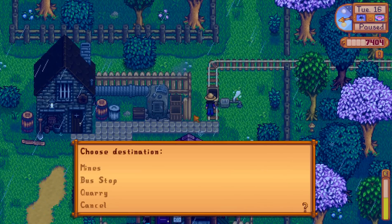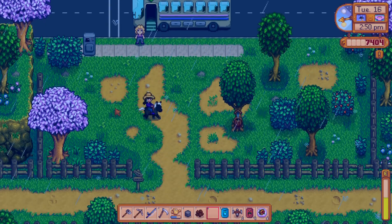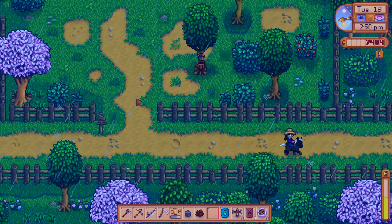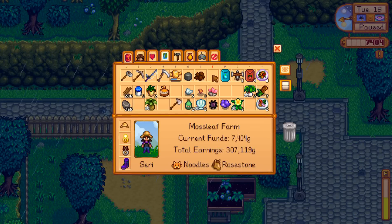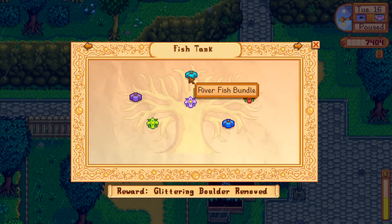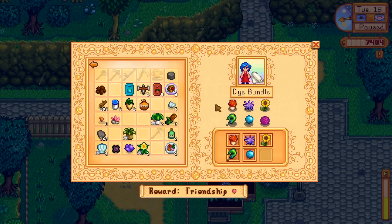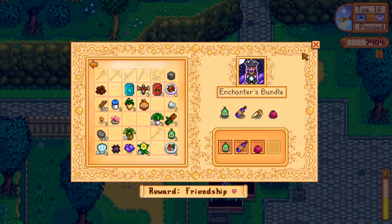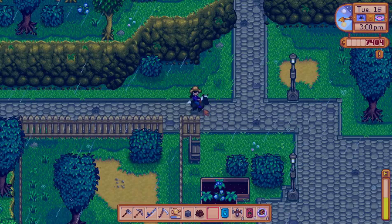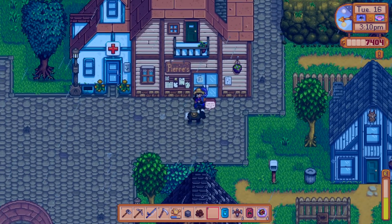If I don't have anything to give to Leia, I do want to go see if I can get the sugar for a poppy seed muffin. The day went by way quick. The only bundles I think I have left are the bulletin board bundles — I need a pig for this one, red cabbage for that one, apples for this one, and a rabbit's foot. So I need to get pigs and rabbits, which means the deluxe barn and the deluxe coop. Maybe the deluxe coop is the thing I'll go for next — I think it's like 20,000 gold.